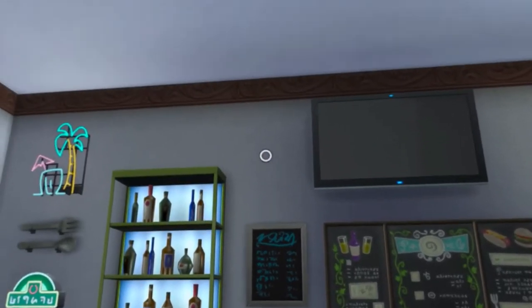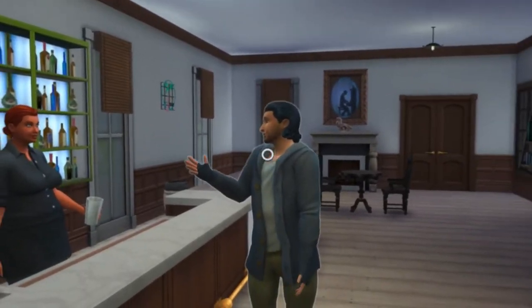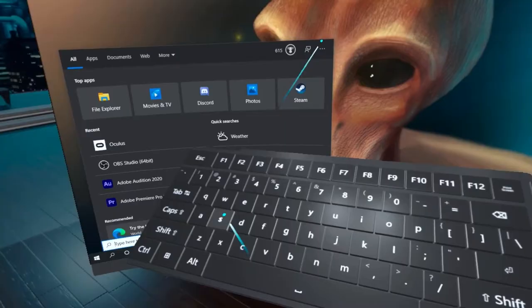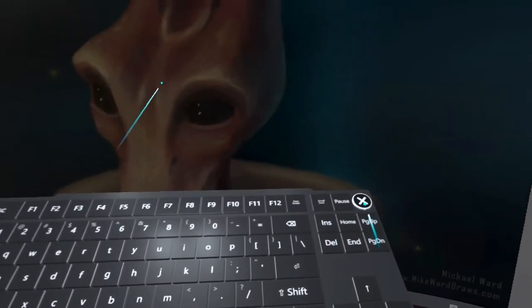You can actually play this on a Quest 2, and in fact you can do it wirelessly. In my previous Sims 4 VR video I was using Virtual Desktop, and for this one I tried using the new Oculus Air Link feature. You can also do it with a link cable.